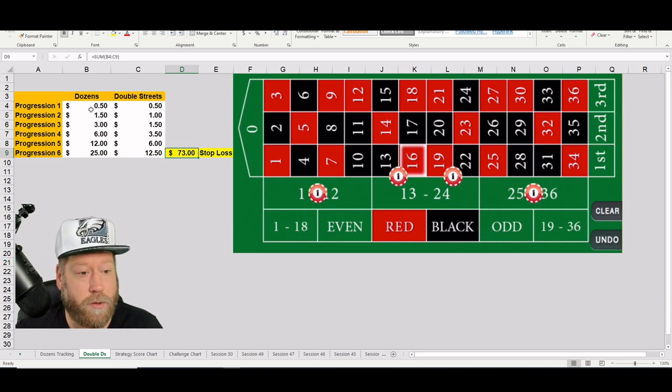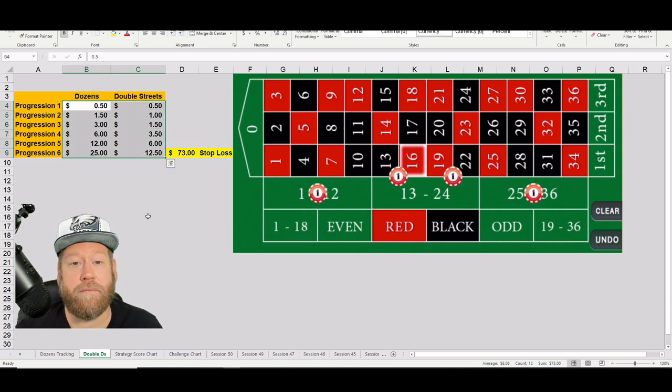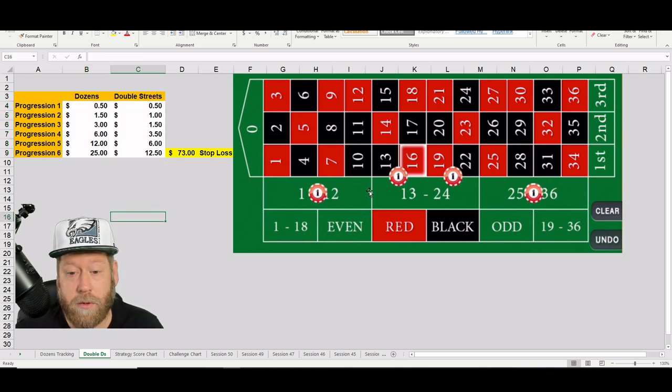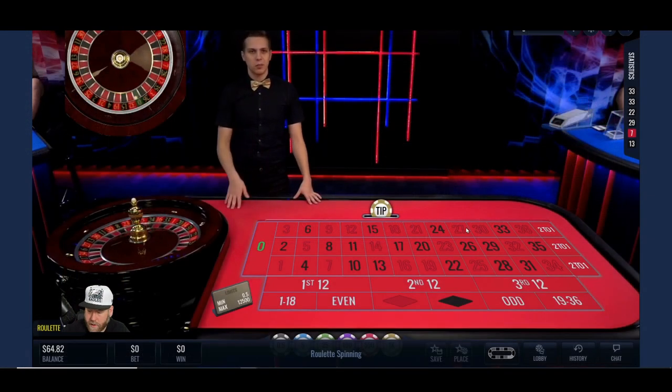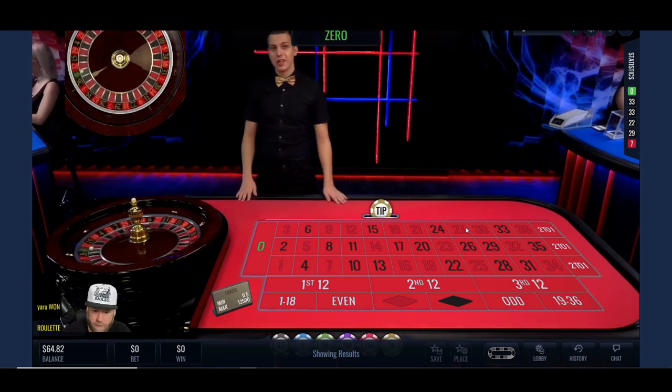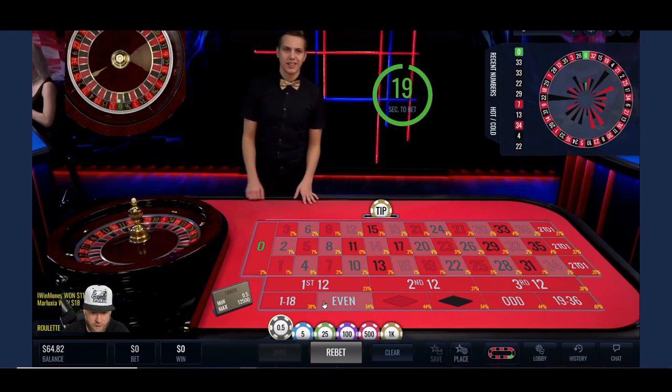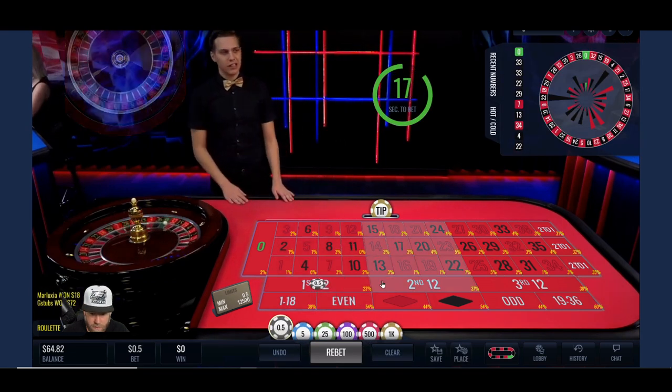The stop loss will be the total of six losses at $73. You follow the progressions until you win on that side of the wheel. If zero comes out, you increase the progression for each one. That's basically how you play the Double D's strategy. A zero just came out — beautiful time to jump in!